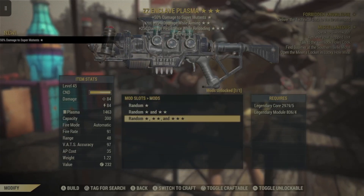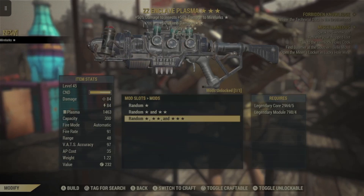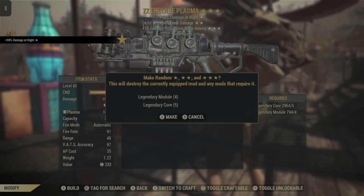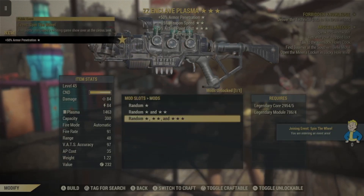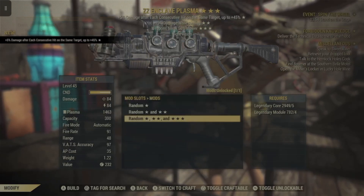Once you unlock a Legendary box, you can sell it, trade it, or do whatever you want. So if you get bloodied or explosive early on, you can try and sell it for basically whatever you want. No one knows exactly what the market on these is going to be like, because the chances of getting them are so random.